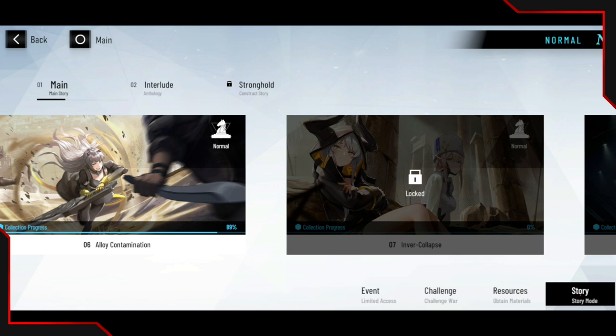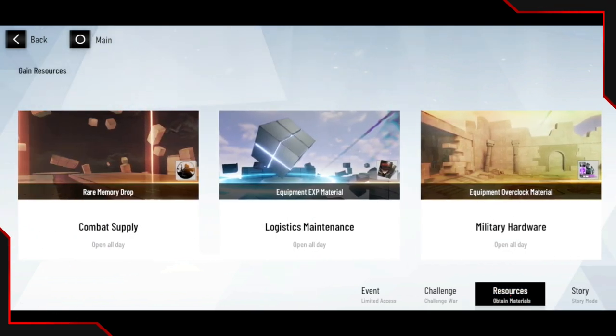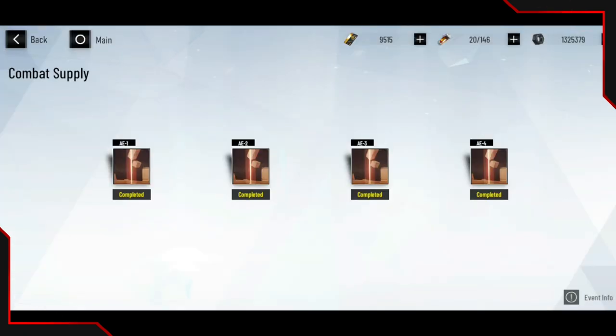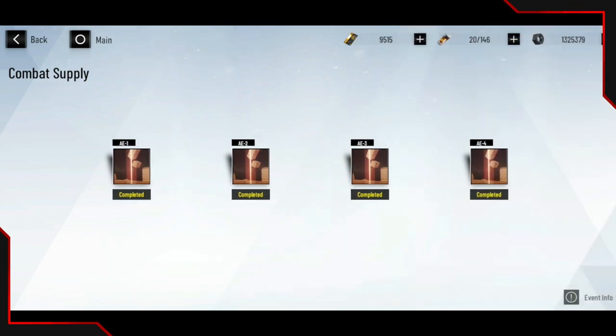Let's go over to the battle section, then resources. One of the most recommended places to farm is the rare memory drop. However, if you have not opened up the last one — the E4 — do not farm this. Don't waste your resources here. Only go ahead and do that when you manage to open up E4.